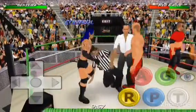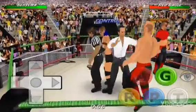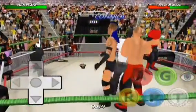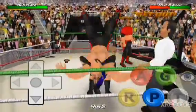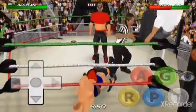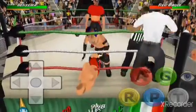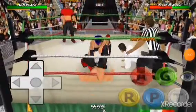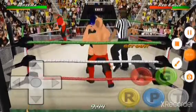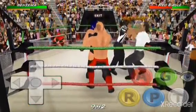So the first main cheat is sneaking in and using a weapon. Normally the referees are against that, but did you know you can actually use a weapon outside the ring? So I'm going to get the weapon quickly and take it outside.